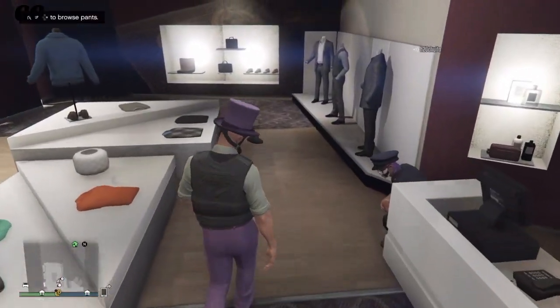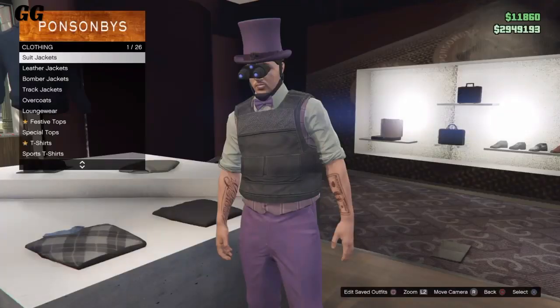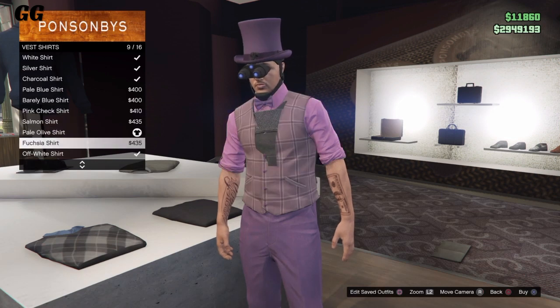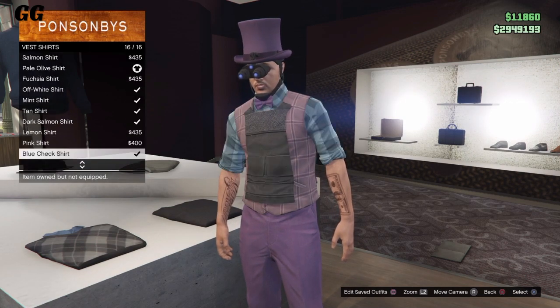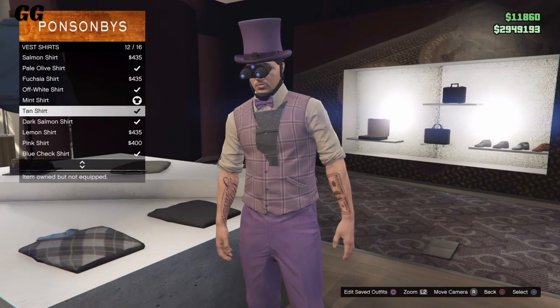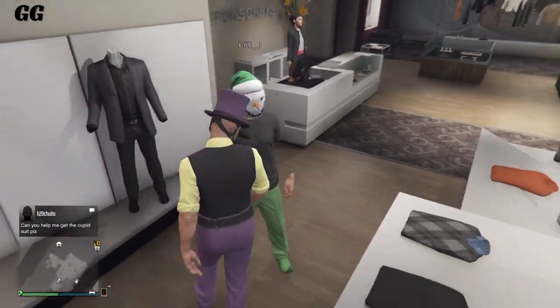Once you've chosen the body armor you'd like, go to the Tops section. Once you're in Tops, go to Vest Shirts and scroll up a little bit — you'll see you get the baby bit right there. Choose the best one you want, or try out different body armors. Once you've made a cool combination, save it as an outfit.